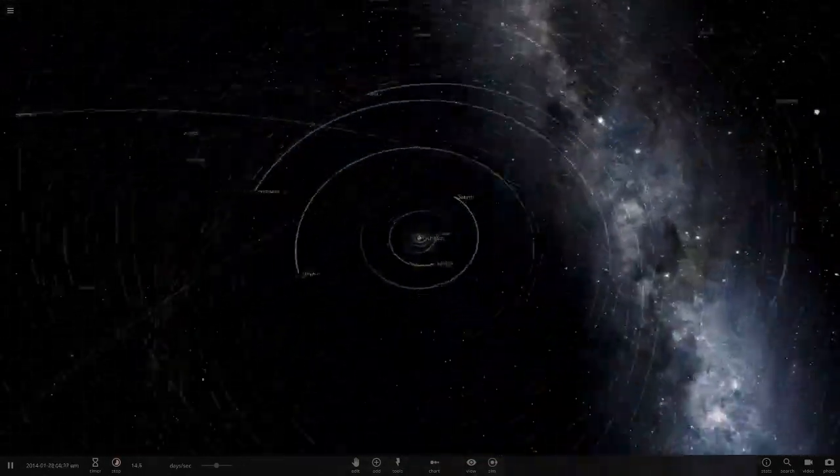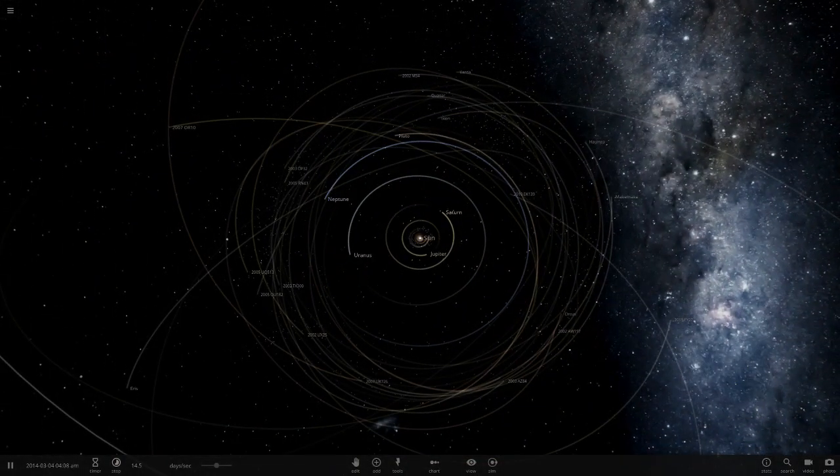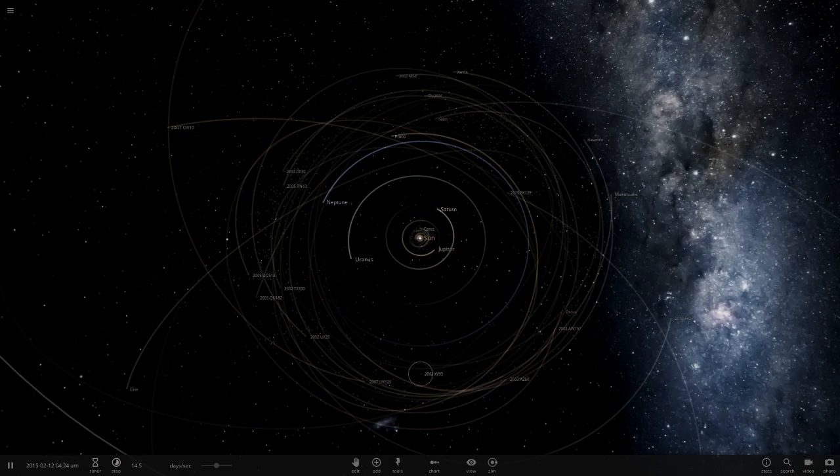I keep a notepad file with all your ideas and suggestions in case I forget — if I put a heart next to a comment, I'll add it to the list. So next up: Orcus and MakeMake, as suggested. There are a few other similar-sized dwarf planets but we only need to do a few since they're relatively similar in size.